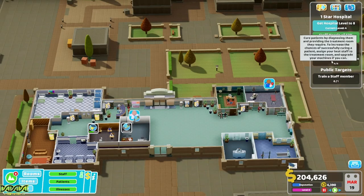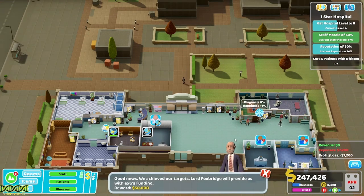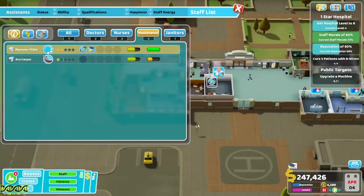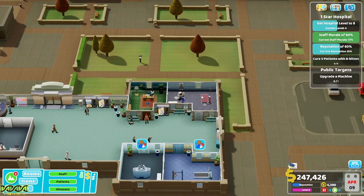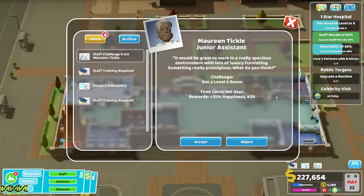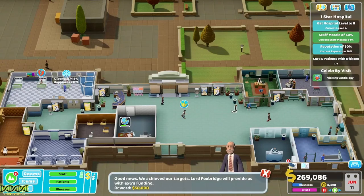Barney is a nurse, Charlie is a doctor — there we go. We're going to need an 8-bit room. I've already researched that — boom, fifty thousand pounds, thank you very much. New targets: Lord Foxbridge wants us to upgrade a machine, and we know the easy scanner needs upgrading. That's an easy fifty thousand dollars, so we'll upgrade this machine once this patient has been attended to.